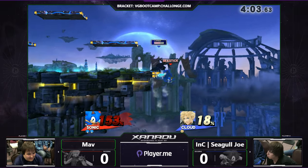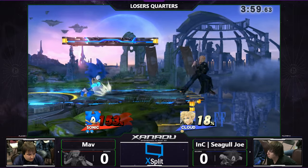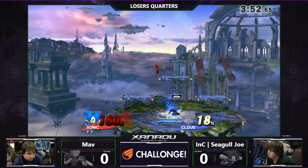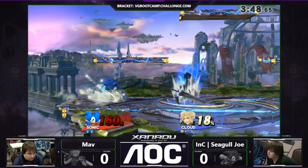Mav's kind of chuckling at Seagull Joe's crouching under that back air. I wonder if we'll see that come into play more often, because Cloud's aerials do end up hitting a bit higher than usual. So if you have a good crouch, that might be the new meta — something to keep an eye out for. He doesn't even have to put up a shield or do anything. He's literally just ducked — like, that's simple.